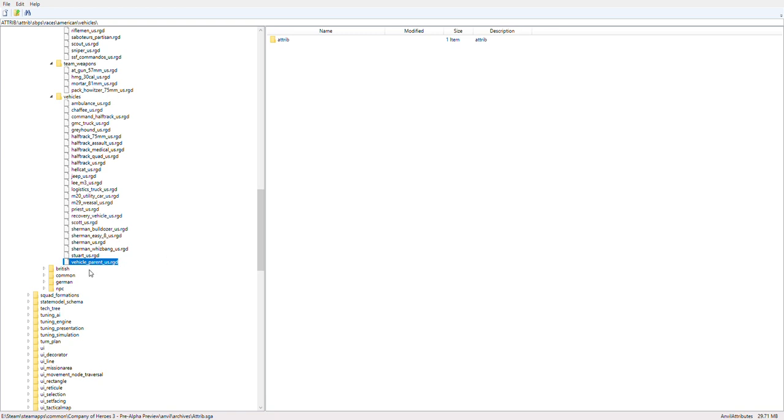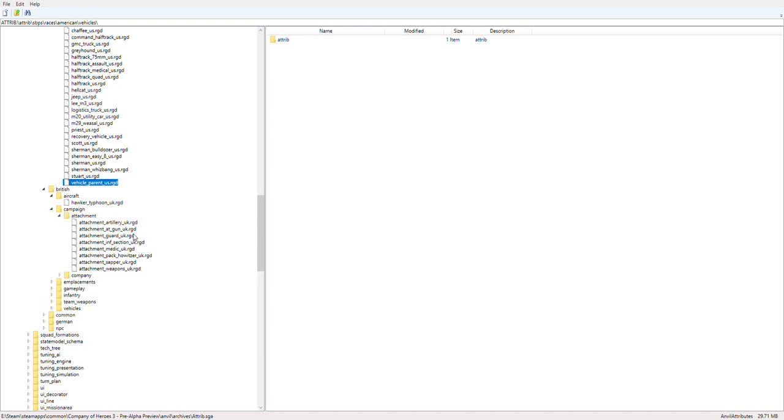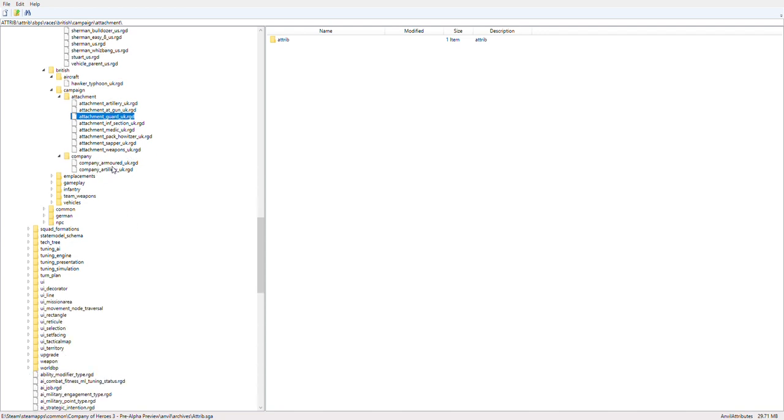Moving on to the British: we have aircraft — the Hawker Typhoon from the previous game. Campaign attachments are similar to the US — you have the Guards and I think one more. These are currently the only available British companies in the pre-alpha, but I'm guessing there are going to be more when the game releases.